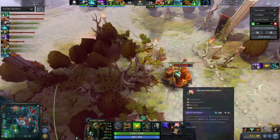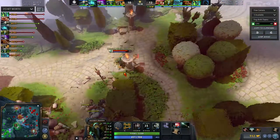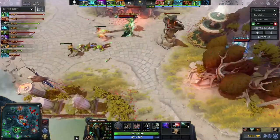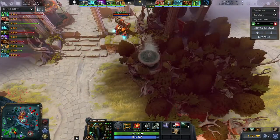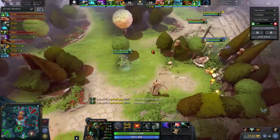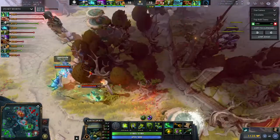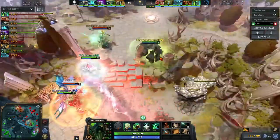Liquid is really good at realizing this. Enemy teams trying to beat Liquid have to realize what role each Liquid hero is taking and how to disrupt those roles. The teams that do manage to beat Liquid are the ones that disrupt their timings — either running them down and forcing split pushing as their only option. You don't want to give Liquid the option to take advantageous fights, because they'll take one fight and transition it into a lot of map control, look for additional ganks, and it's really hard to stop.